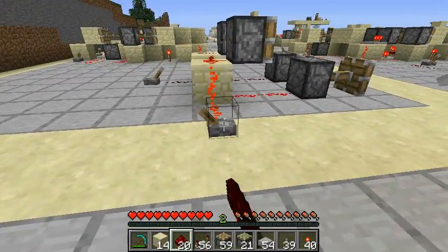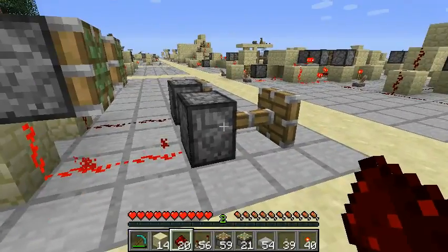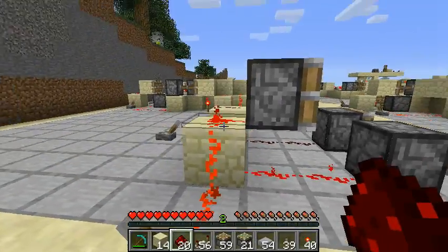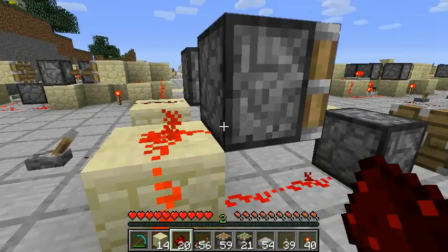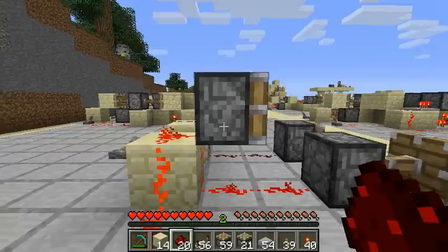To show this, if I turn this on, we see that this signal passed through and powered this piston. Even though this piece of redstone looks like it's directing a current into the top piston, this piston still is not powered.